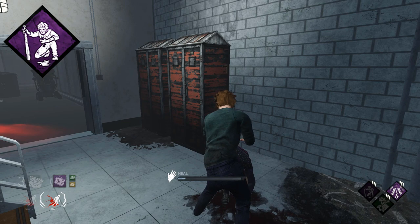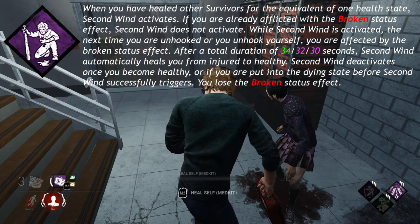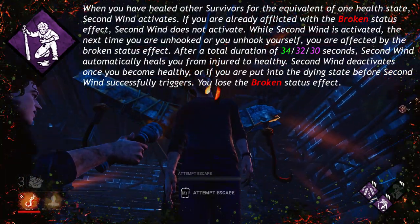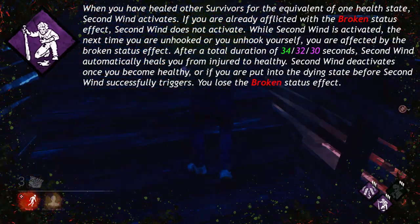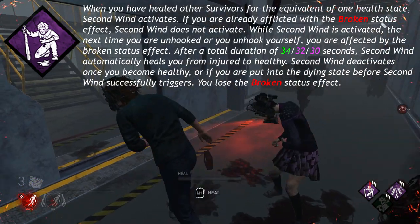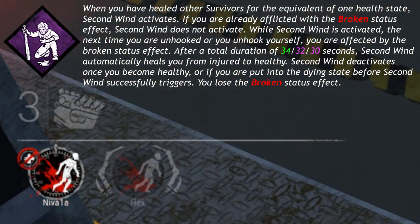And finally, Second Wind. When you have healed other survivors for the equivalent of 1 health state, Second Wind activates. If you are already afflicted with the broken status effect, Second Wind does not activate. While Second Wind is activated, the next time you are unhooked or you unhook yourself, you are affected by the broken status effect.